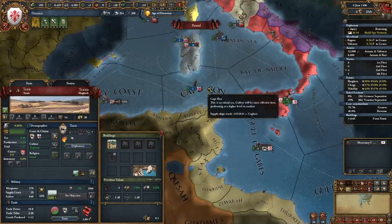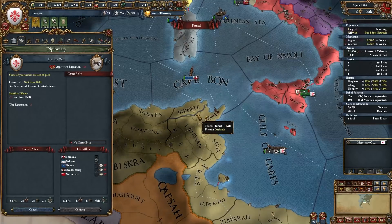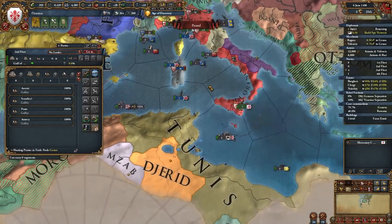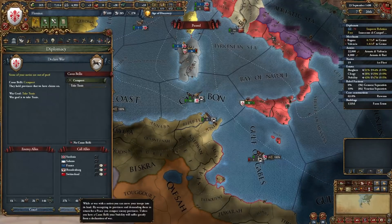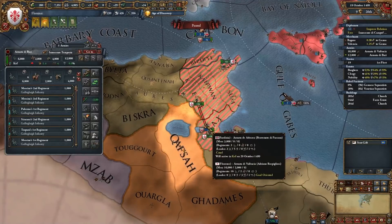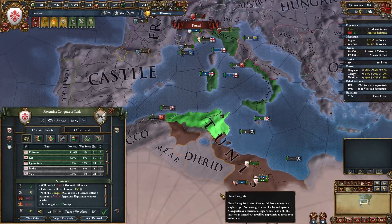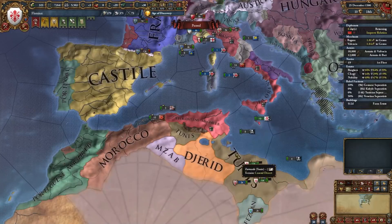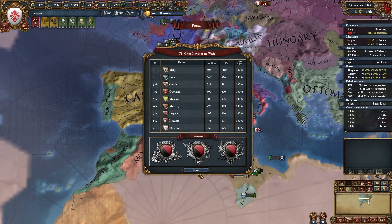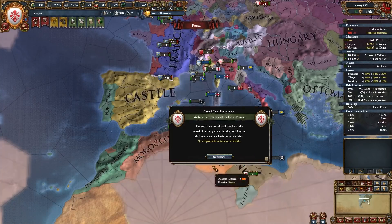We have enough to claim Tunis itself — the center of trade. We can declare war on them; they have no allies and zero men because they're at war with the Ottomans. Cap Thel, let's just do it — 153 Diplo power, we can pay that. Let's send the peace deal. Florentine Maghreb — very nice! With that, we are a great power — number 8 on the great power list. Eighth ranked great power. Impressive.